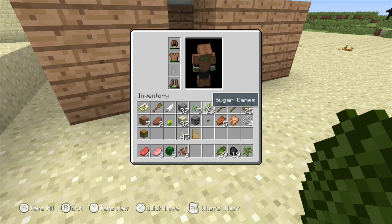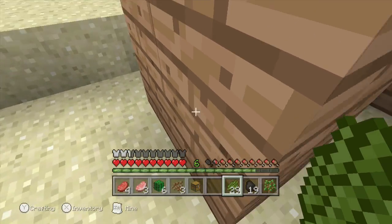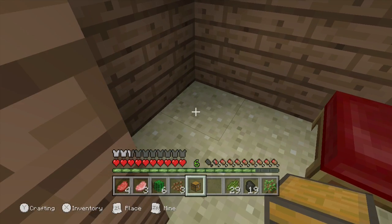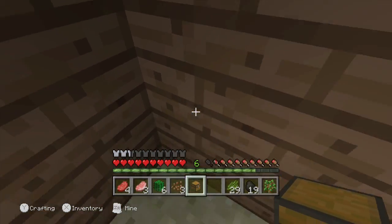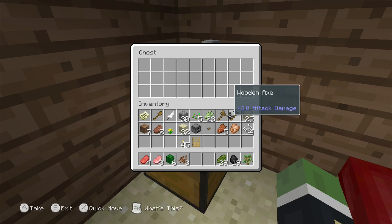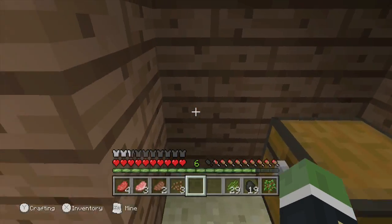I'm just going to get out my chest to store stuff in. The chest can store some of your things in it. So I don't need my hoe, I don't need my map, I might need some food if I go on an adventure. I don't need any of this dirt. That's all I'm putting in for the moment.